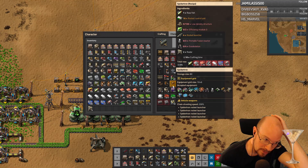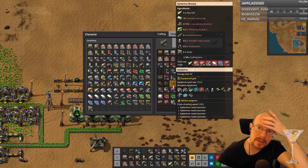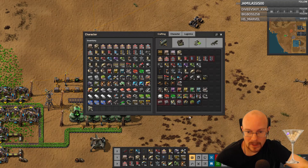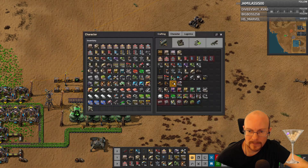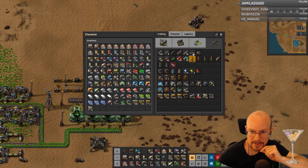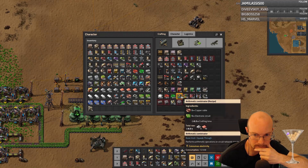Ready to make a hundred more machines to get it up and running. I'm guessing the rocket control units and the low density structures are the bottleneck. I have low density structures going for logistics robots. What was the other thing? Rocket control units — that's when you're getting into rocket building, right?